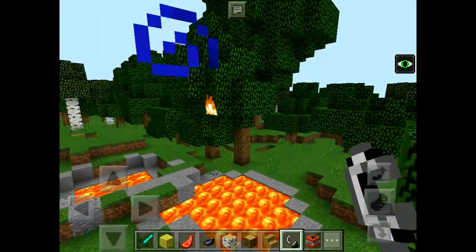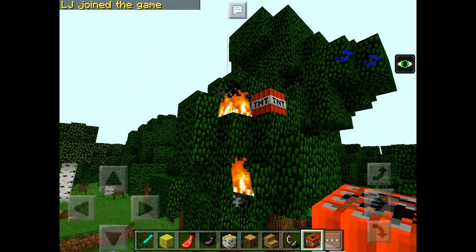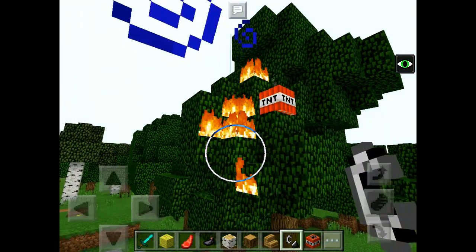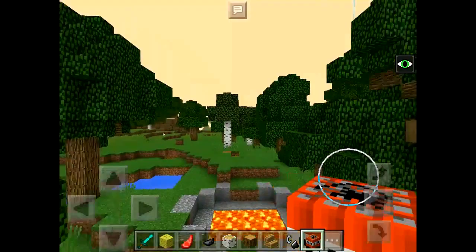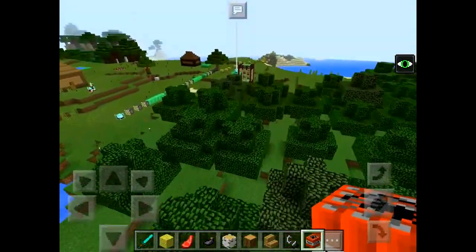Oops, I accidentally set it away. Wait, what? No, I forgot. I just forgot. I accidentally blew up a tree. Well, actually, if you blow up a tree it will stop a forest fire. Apparently.